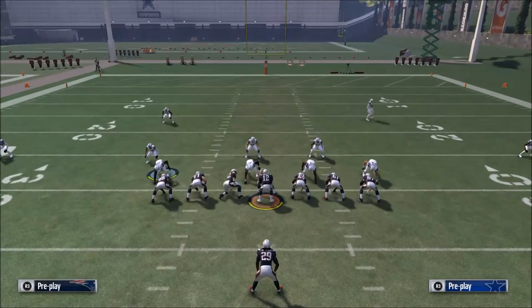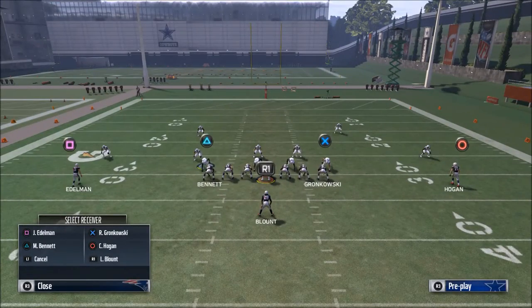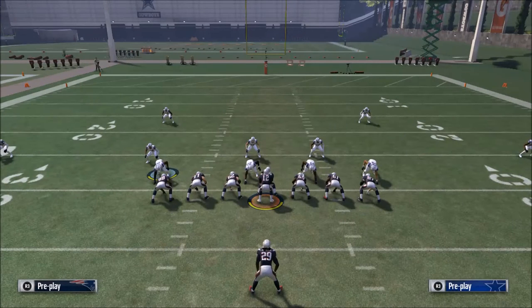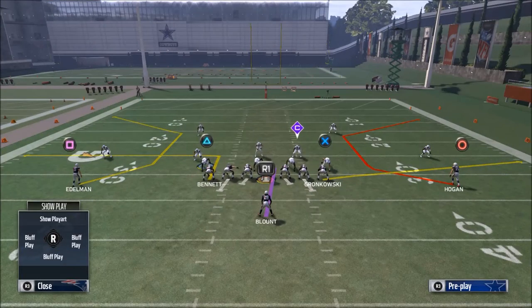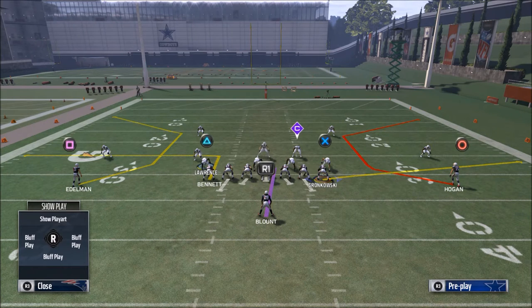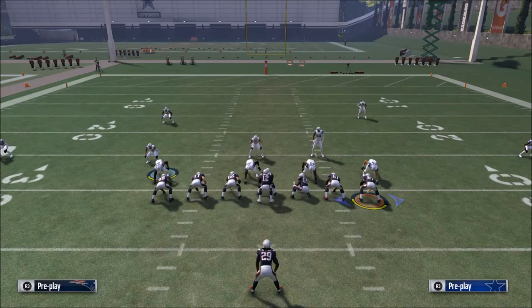To complement the C routes, we want to set the rest of the play up to help that one route - make it work like a fine-tuned machine. I would put the tight end, Martellus Bennett, on an out route. Out routes are very effective at beating both zone and man coverage - they're one of the better routes in the game. What about Gronk? I would not run C routes to both sides because it becomes hard to read - looking left, then all the way right, back left again is very difficult.